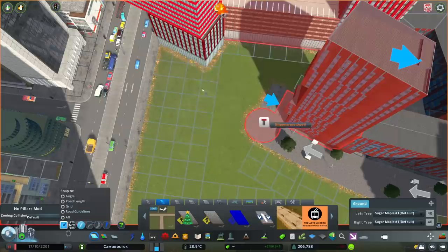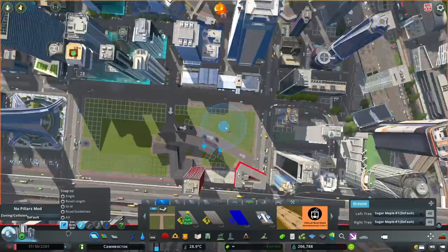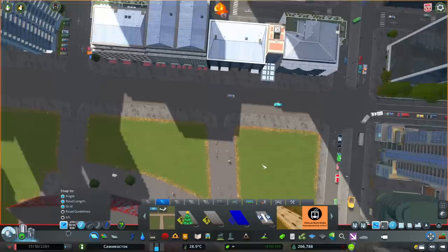I didn't want to just fill it in with big buildings and do some boring little plazas. So we're going to have a lot of pedestrian friendly roads throughout this whole area, lots of different angles, lots of little things going on. In the end we're going to put in a whole bunch of people generators to make it look even more lively, and it ends up turning out really, really cool.